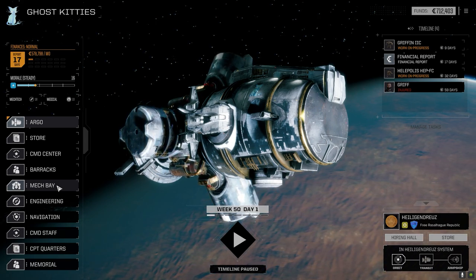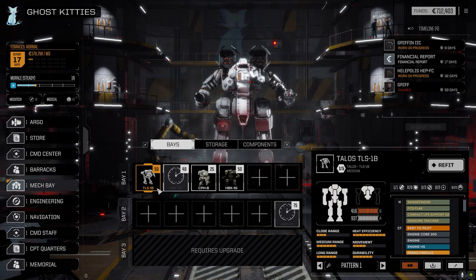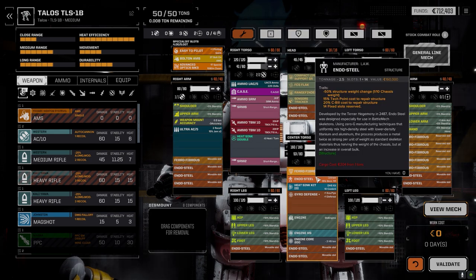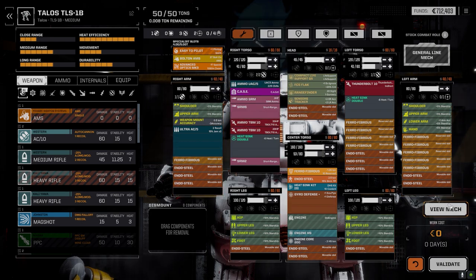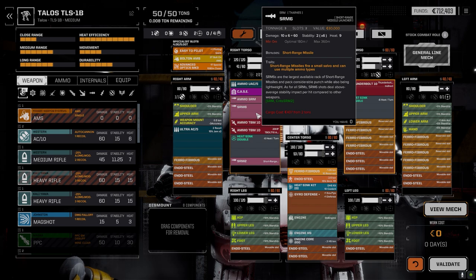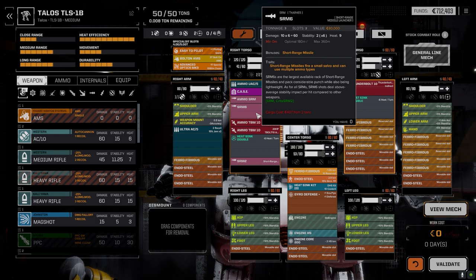We're going to find out the rest in the next episode, but let's have a quick look at the mech bay. I made a couple of minor adjustments to the Talos. I had to pull out the Guardian ECM - I didn't want to do it, but when we added the weapon mount we added an extra half a ton. Rather than pull armor off or downgrade the SRM6 to SRM4, I decided to pull the Guardian ECM because this guy's not being targeted a whole lot.